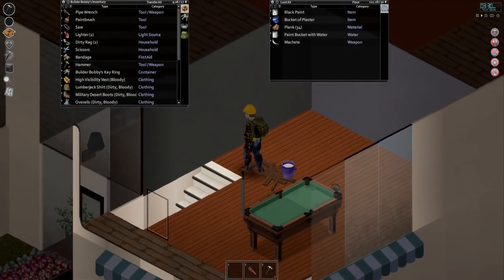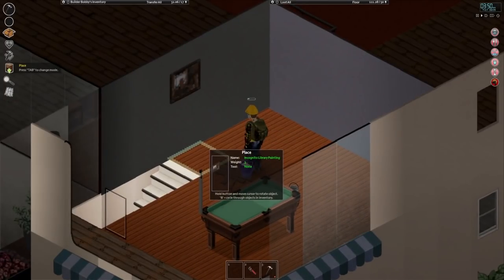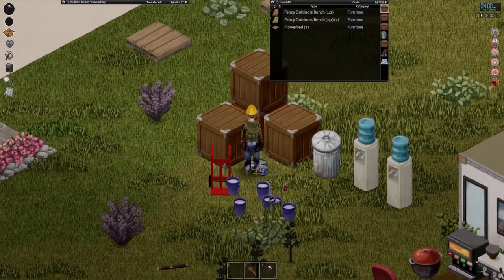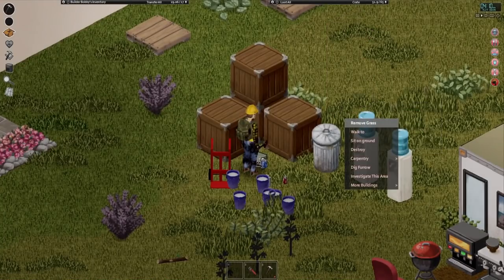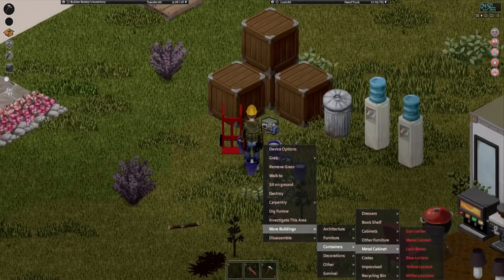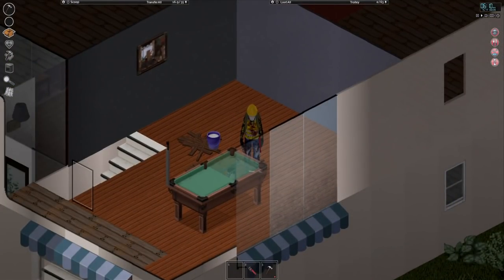Now we can go grab our bar counters — we got a crap ton of them. This is going to require multiple trips but it should be pretty damn worth it. Let's place the painting there. It looks like we can't actually place this bar wall because it only faces the left side. That kind of sucks. We should have other bar walls, right? Don't tell me all of these face just one random direction. I can't rotate them. No, it all just faces one direction.